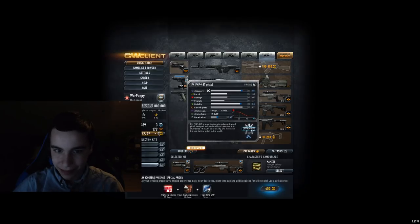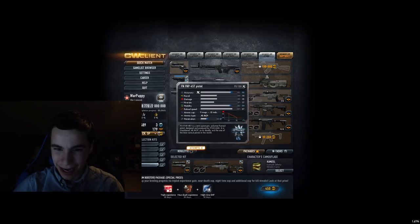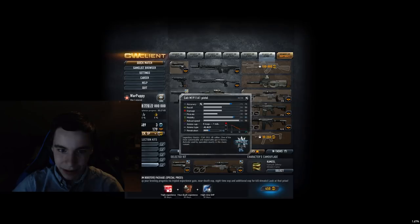FN FNP — generally known as one of the better pistols. Once again, I'm not a huge fan. It's a good CR pistol, pretty good all around — C tier to me. That's about it.